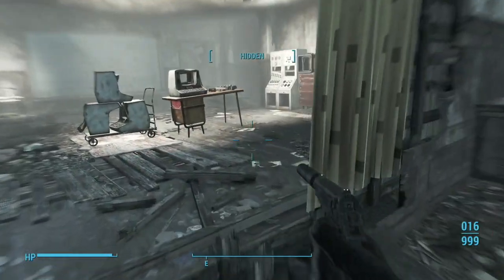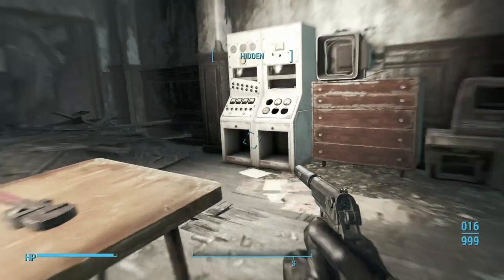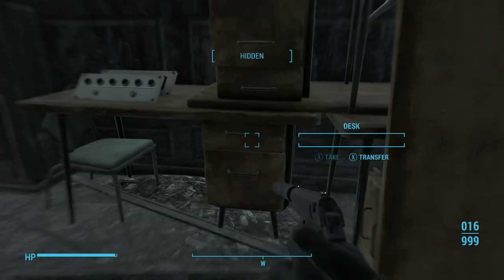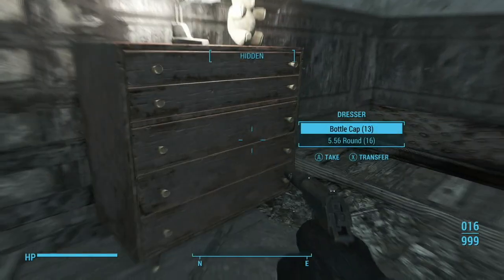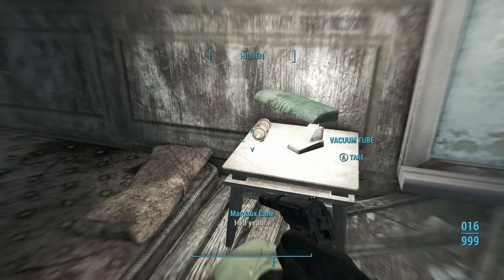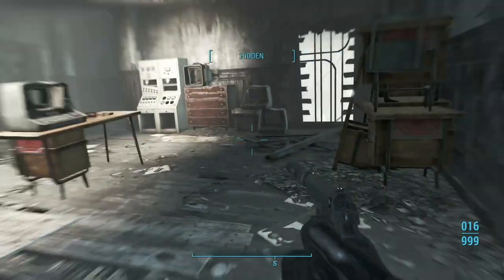We'll swing back out there. There are a few things you want to collect in here — this circuit board. Definitely check all these containers. And here is a Tesla Magazine, if you need that, and a green laundered dress if you want that.